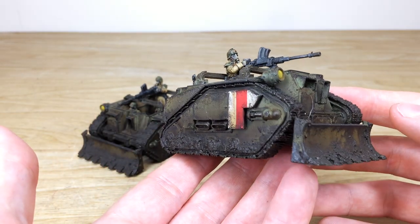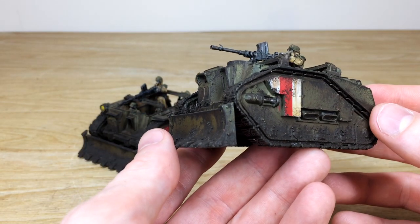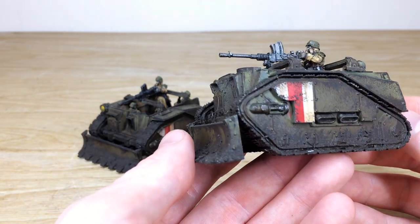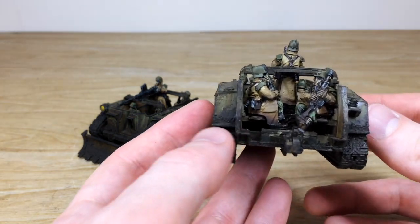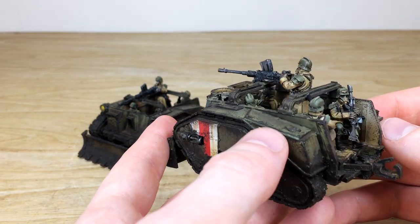Ben has gone for a very drab color scheme, with white and red chevrons on the armored sides to denote unit markings, which is quite cool. The models are very dirty and grimy, as you'd expect with a trench-fighting force. Moving around, you can see all the crew members on the back in that lovely color scheme.